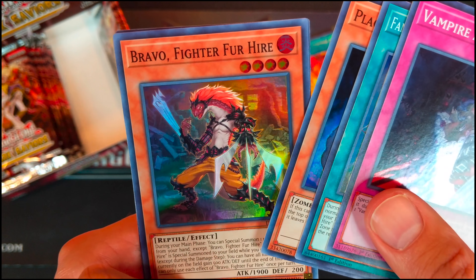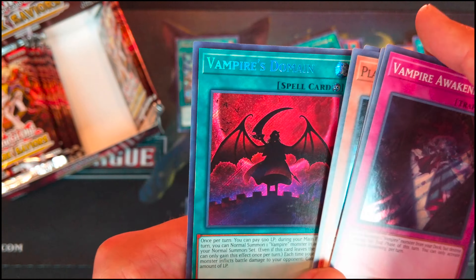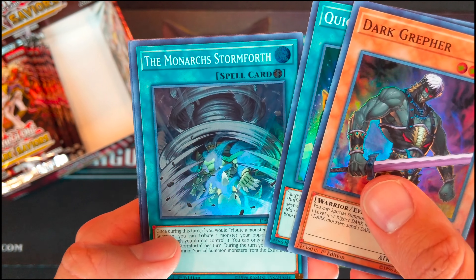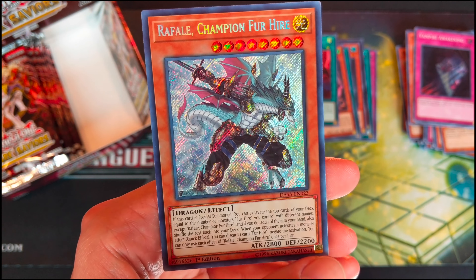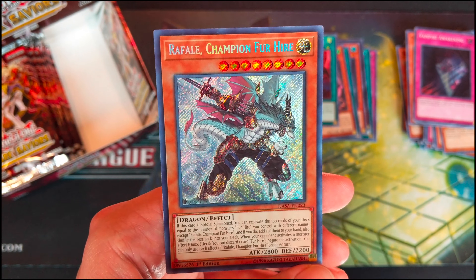Vampire Awakening. Pandora the Flying Fortress. Plague Spreaders Zombie. Bravo Fighter for Hire. And Vampire's Domain. Dark Graffer. Quick Booster. The Monarch Stormforth. Seal Strategist for Hire. And Raphael Champion for Hire — this guy's pretty awesome, looks gorgeous. He's a pretty cool boss monster.